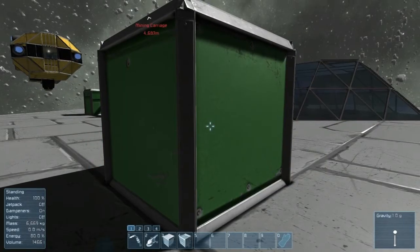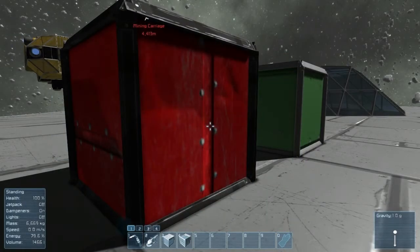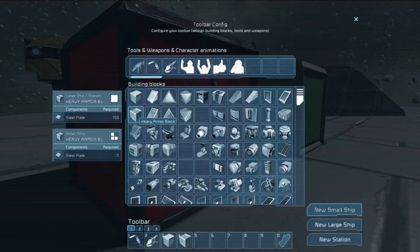The light armor block can be recognized by its smoother paint job. It requires 25 steel plate for the large ship or the station, and just one steel plate for the small ship. The heavy armor block can be recognized by its slightly camouflage-style paint job. It requires 150 steel plate for the large ship or the station, and five steel plates for the small ships.